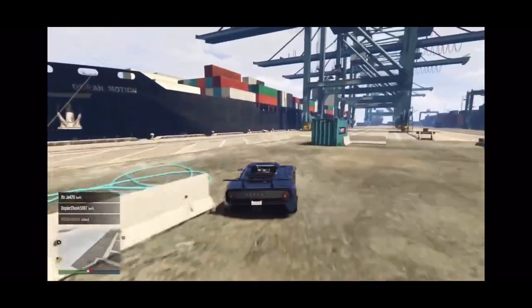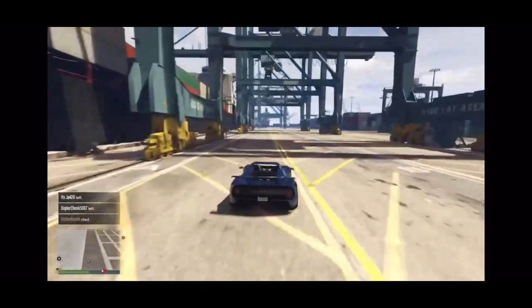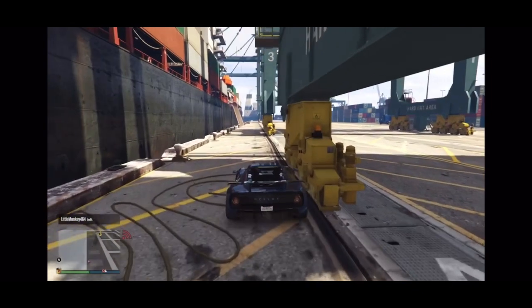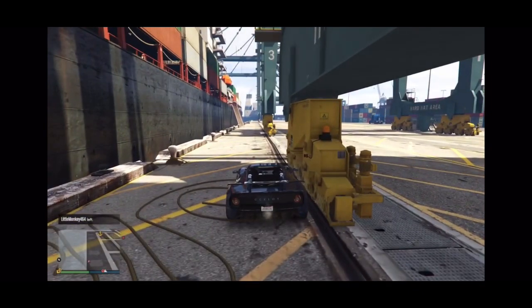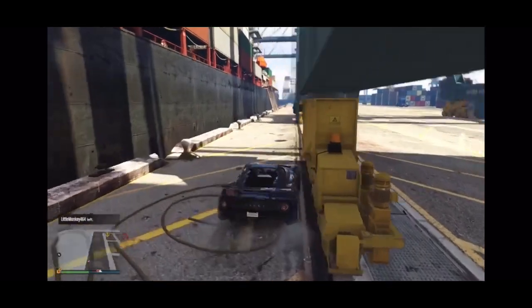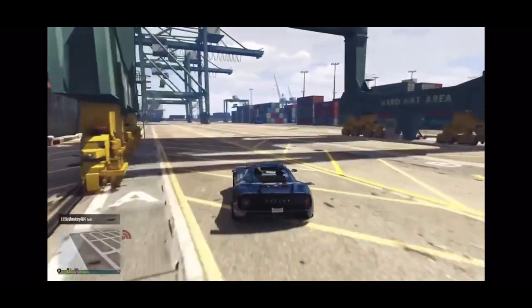Watch out for the poles and the cement, and if the cop's on you, you want to go behind these little yellow roller pillar stocks — whatever these things are — to help move the crates. You hide behind here. Cops will never see you if you hide behind here. Then you can just come around.